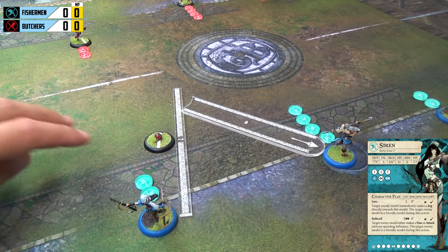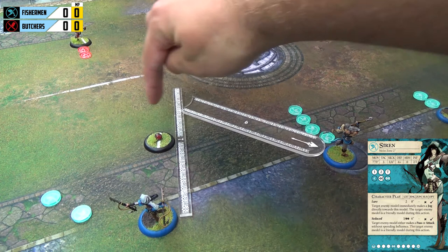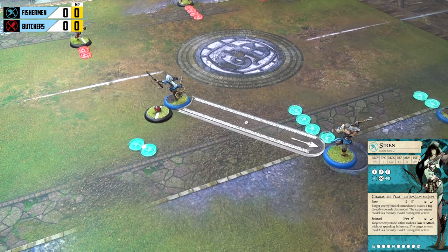For our first turn activation, we activate Siren, who has two influence. We want her to get the ball and kick it to captain Shark. Siren has a seven-inch base move or a nine-inch sprint — she can move the base move freely or spend one to sprint nine inches. We move her base move seven inches; as long as she moves within an inch of the ball, she can pick it up. She snaps the ball for free. Then we spend one influence to attempt a kick to Shark — she has a six-inch kick using three dice.